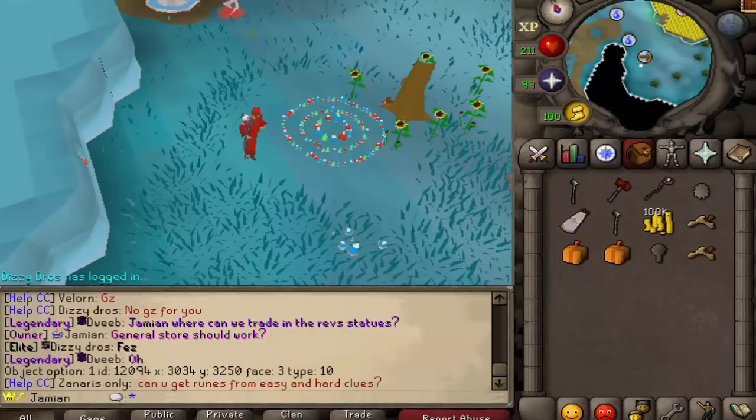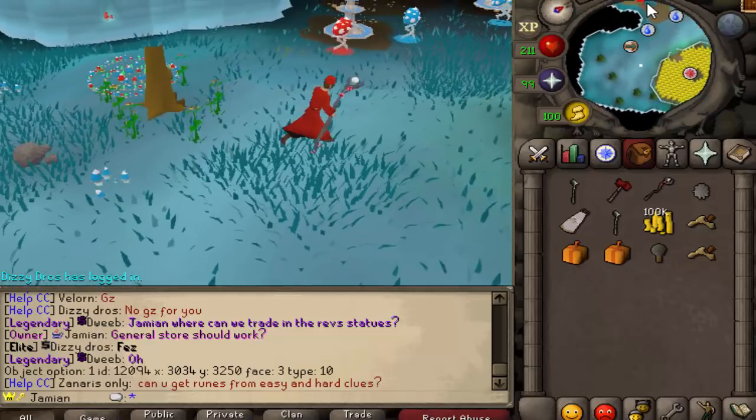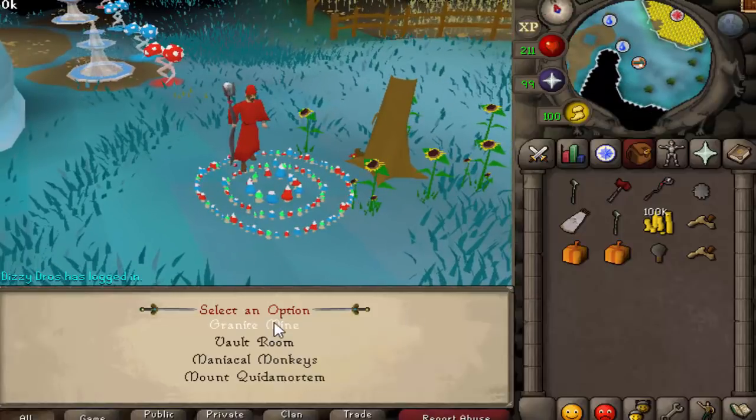You've got quite a few things you can do, and I guess it all really depends on what your prerogative is. So the main fairy ring has different options than before. It has Granite Mine, which is the mine where you can mine granite — the AFK mining method that was from the voucher. And Vault Room Maniacal Monkeys, which are not added yet.